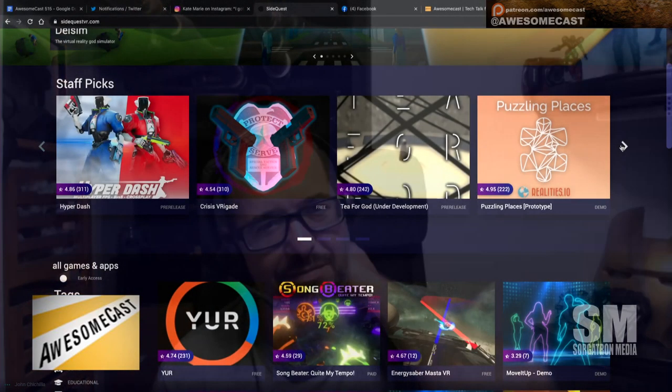What I thought was nice about the SideQuest VR site is they show which applications are free, which are paid, and also which are in pre-release, so people continue to work on their VR applications. Hybo looks like a cool one — it's still in alpha pre-release, but it looks kind of like a bow-and-arrow, Fortnite-esque battle royale.